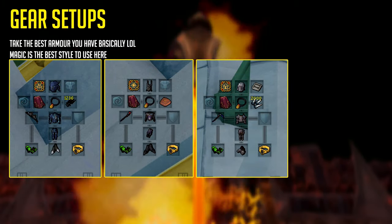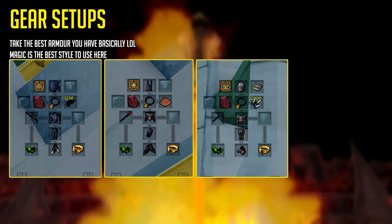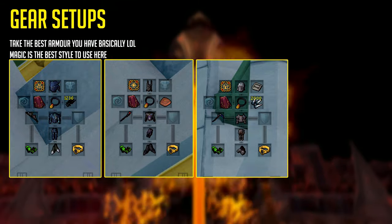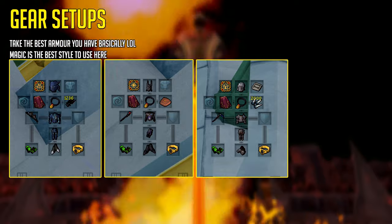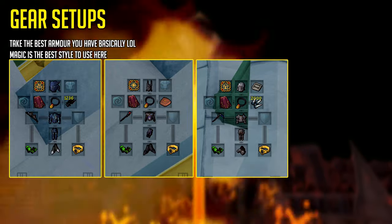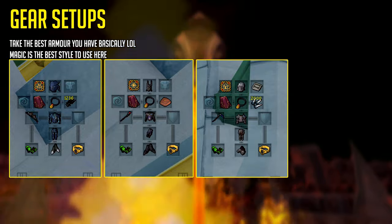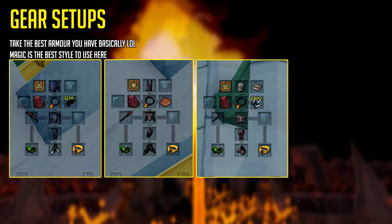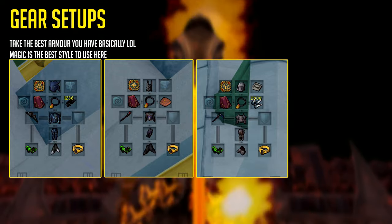The Fight Cauldron is a wave-by-wave combat minigame and you just want to bring the best armor you have. Magic has priority here and is definitely the best style to use; Tribrid is also a very good option. Melee is quite difficult because, as you'll see in the footage, you have to move around a lot — it's very active and annoying to use melee weapons, even something like a scythe with more range.